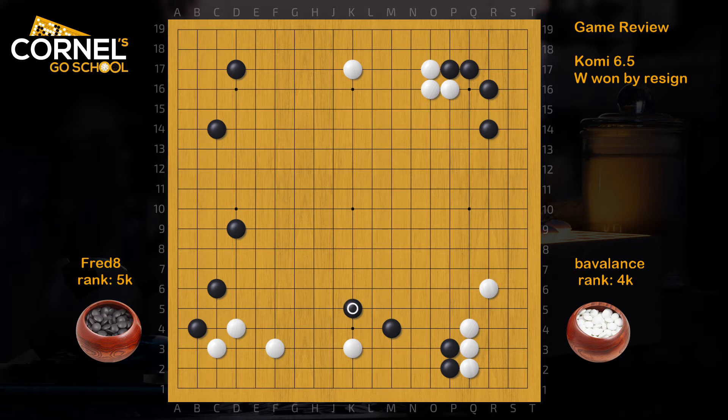Therefore, Black decided to go on the outside with this cap, which is not a bad idea. But in order to create a sabaki, Black should consider K4 attached. Now when White plays the Hane, Black can go up or crosscut. The idea of a crosscut is to sacrifice one stone in order to get lots of forcing moves on the outside, in order to fix a shape. So here, if White goes for the two stones on the bottom, Black will sacrifice happily and get all these outside forcing moves and reinforce his base.